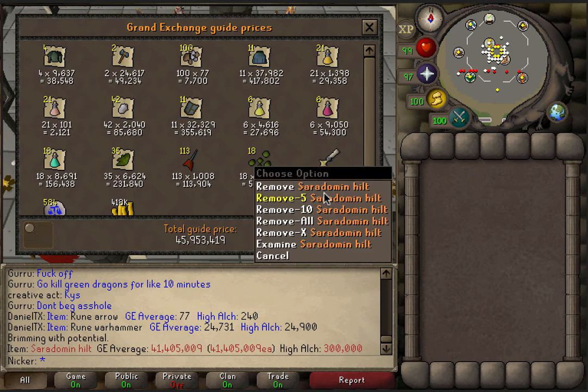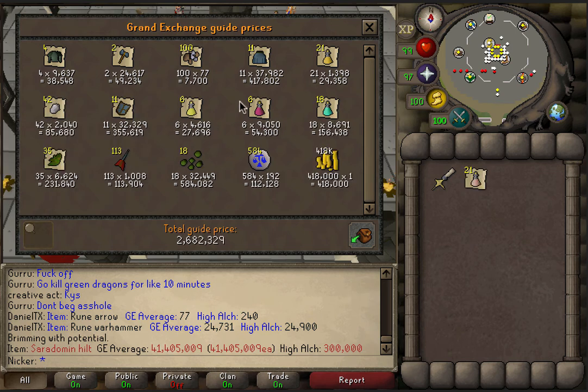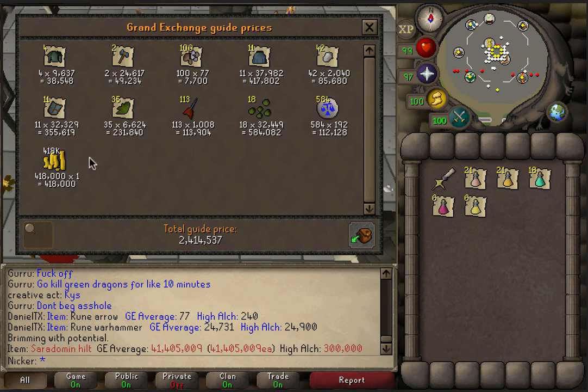Let's take out the hilt first — so 2.6 million for 100 kills, which isn't bad at all. We didn't get any Sara swords, armored crossbows, or Saradomin lights. So 2.6 mil really isn't bad. Taking out the things you probably wouldn't bring back to the bank — super defense, brews, restores, and prayer pots — still 2.4 million. Not bad at all. And if you're lucky enough to get the hilt, you can definitely boost your trip by a lot. That's it for the video: 2.4 mil in 100 kills, not bad at all.